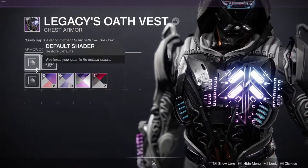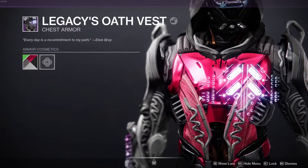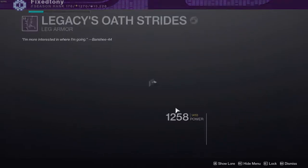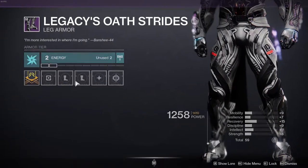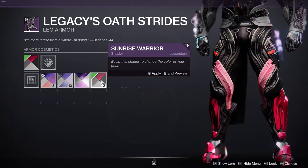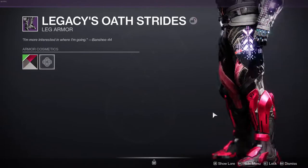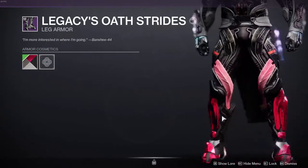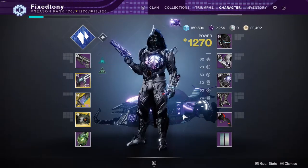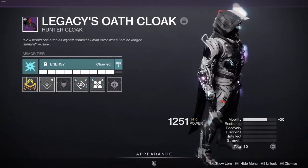Chest piece — I actually don't like it. I think the chest piece is probably the weakest portion; it looks really bad in my opinion. Then we have the boots, which I'm also not a big fan of. I get what they're trying to do but I would have much preferred fallen pieces on it or something — it's just weird.